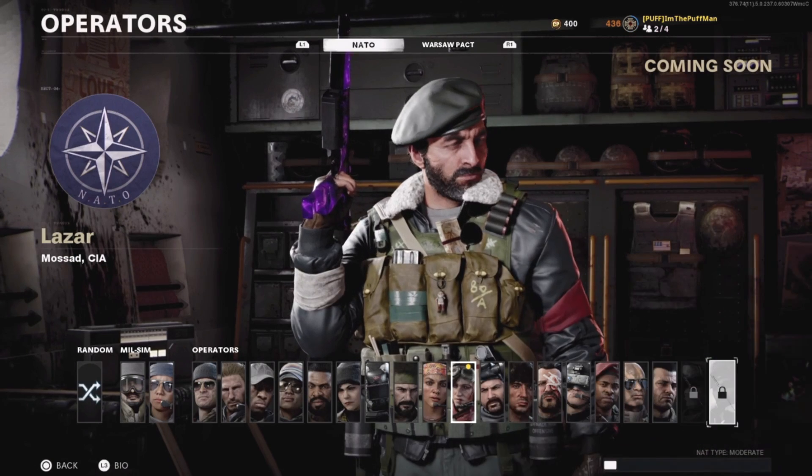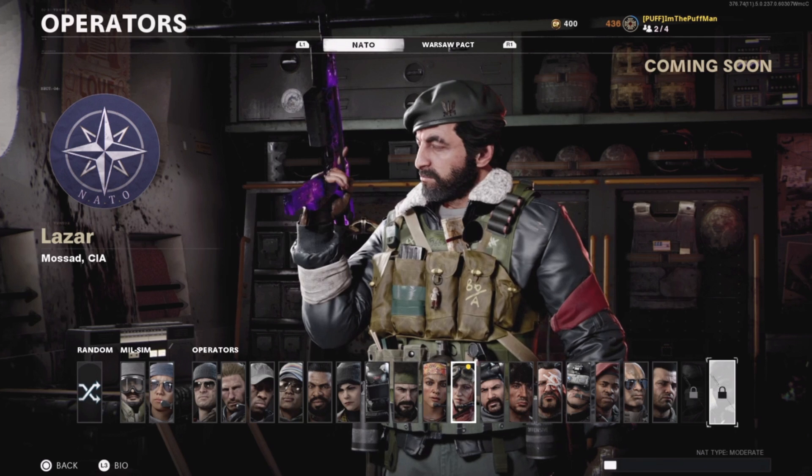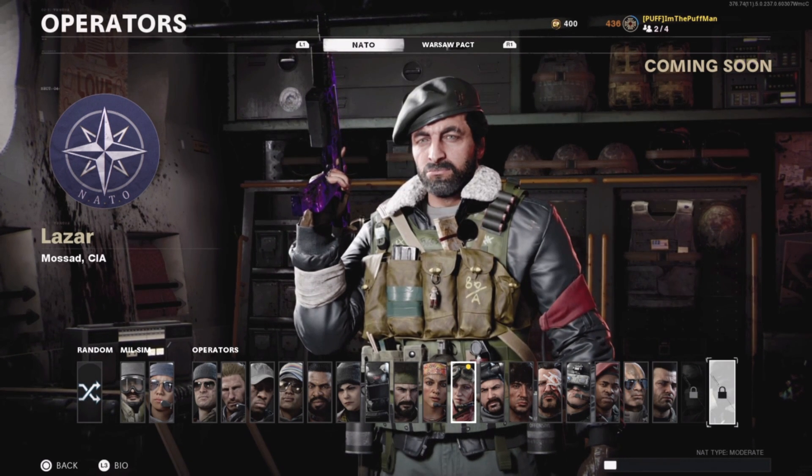But you get all those emblems there, along with this awesome watch right here — Dark Deeds. Also, while I was checking this stuff out, I've seen this new operator card called Lazar. It says coming soon, so I'm pretty stoked about that.